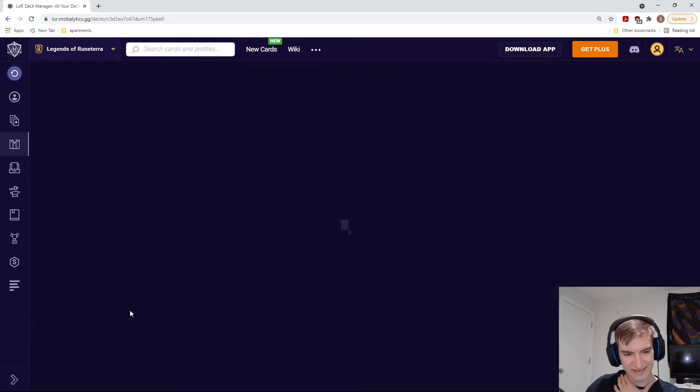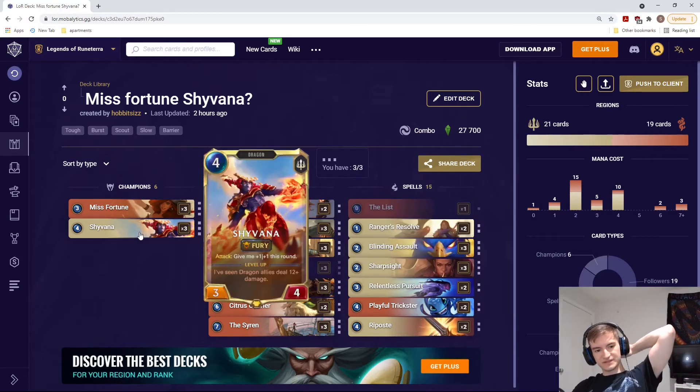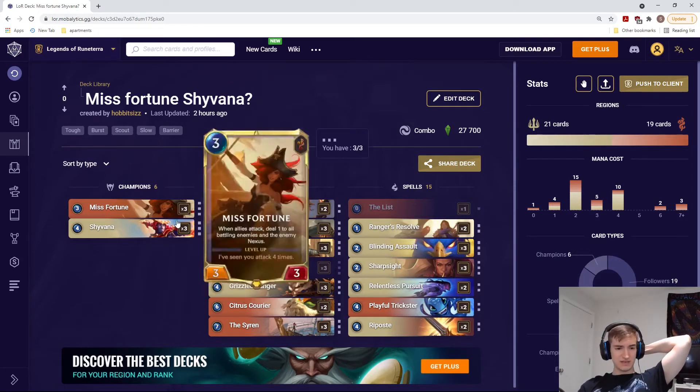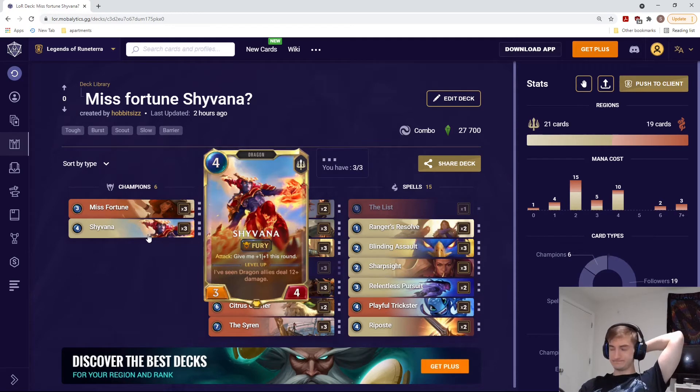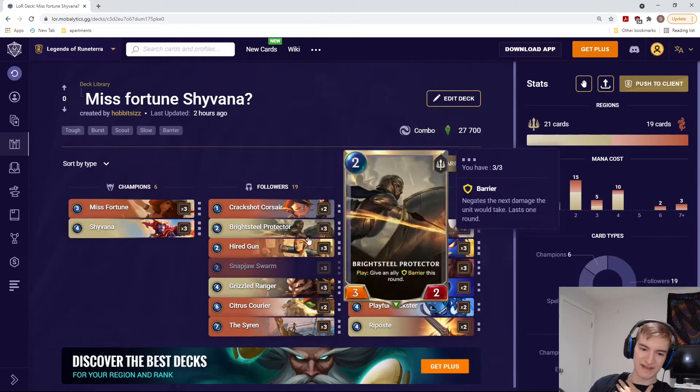Second up on our list is a Miss Fortune/Shyvana deck. This deck says: Miss Fortune is really good when attacking, and Shyvana is also good when attacking, so let's do them together. You could also do Quinn — Quinn works because she has Scout, but Shyvana works because she's better. This deck looks similar to a scout deck, except we are putting in a lot of rally effects and new Snap Jaw Swarm, which gets a free attack and procs Miss Fortune's ability.